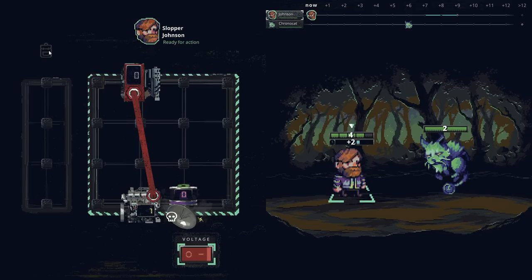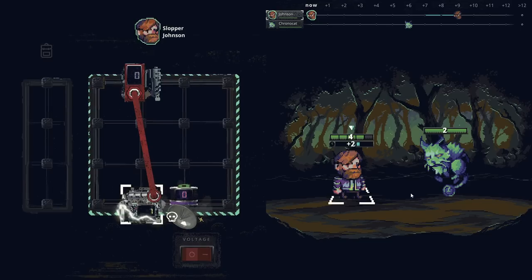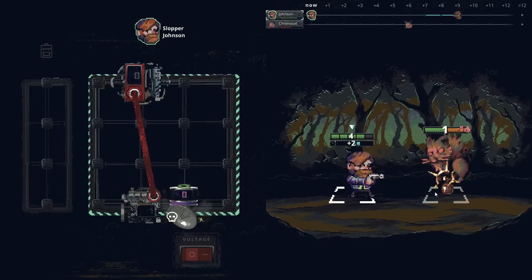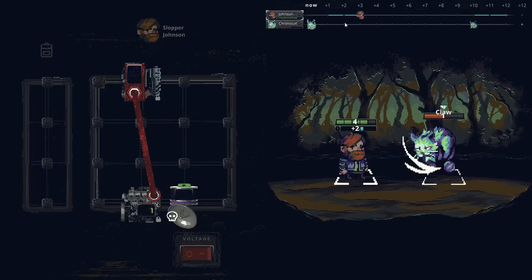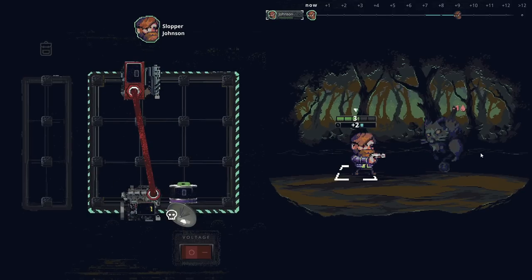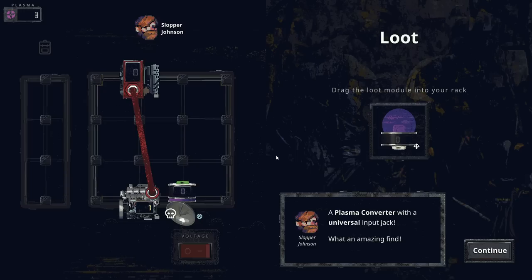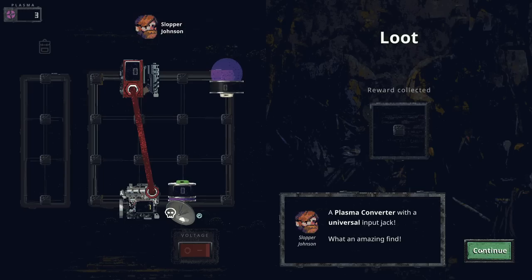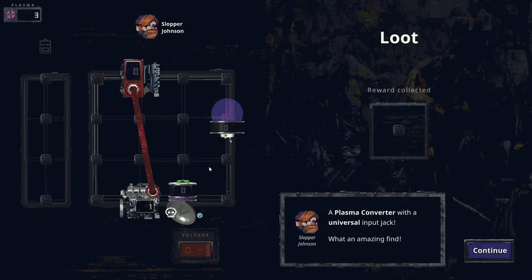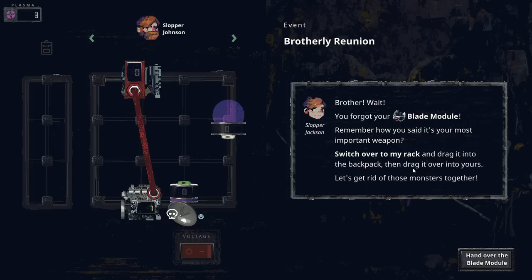Is there a way that I can apply plus or minus? Because it looks like it's getting applied to me literally every single time — that is brutal. Converts energy into plasma — what an amazing find. It has a universal jack, so that's what that means. We have an event: 'Brother, wait! You forgot your blade module.' Slopper Jackson? And you're my brother?